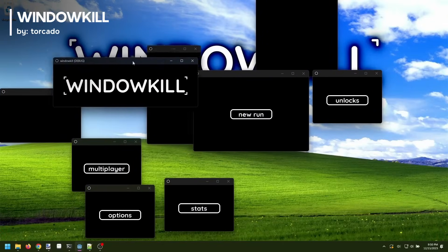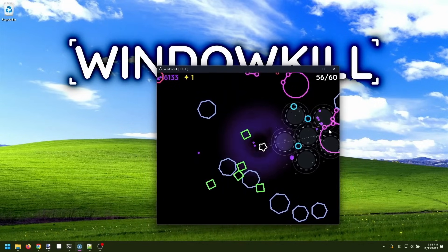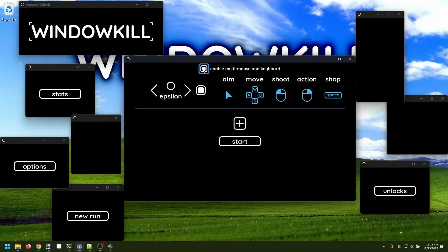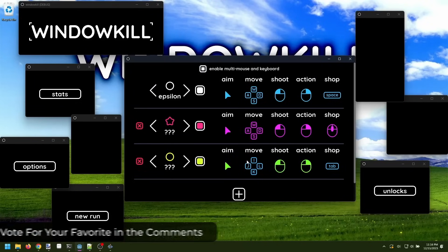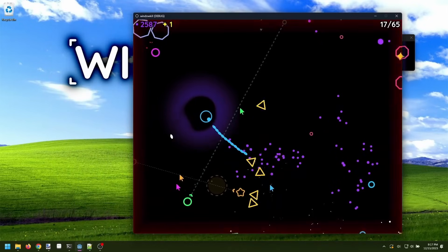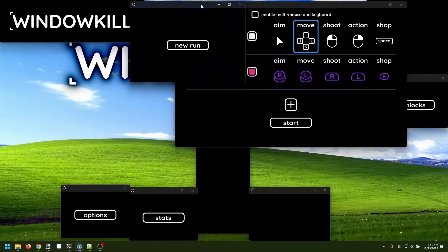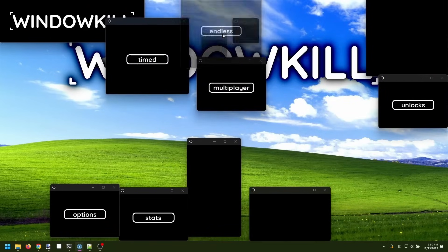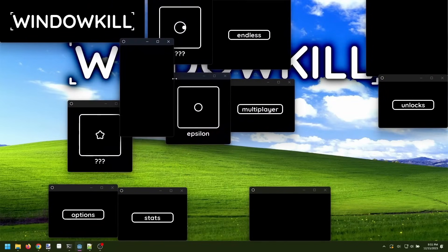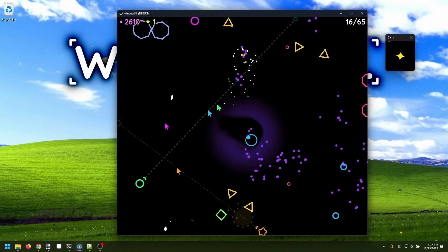Number two: Window Kill is a twin stick shooter that really steps outside the box — or rather, the actual game window. Your screen is the play area and the game window is constantly closing in on you. Shoot the edges of the window to push it around your screen, manipulate extra windows, and dodge enemies and bosses. Version 3 is already in development with more upgrades, perks, and secrets to unlock. You can check out Window Kill on Steam.